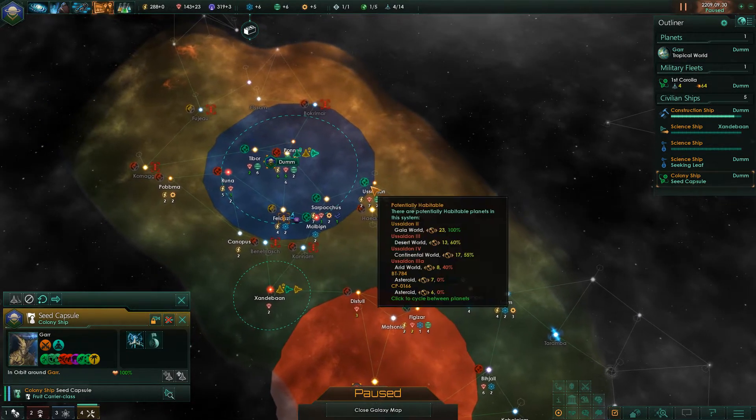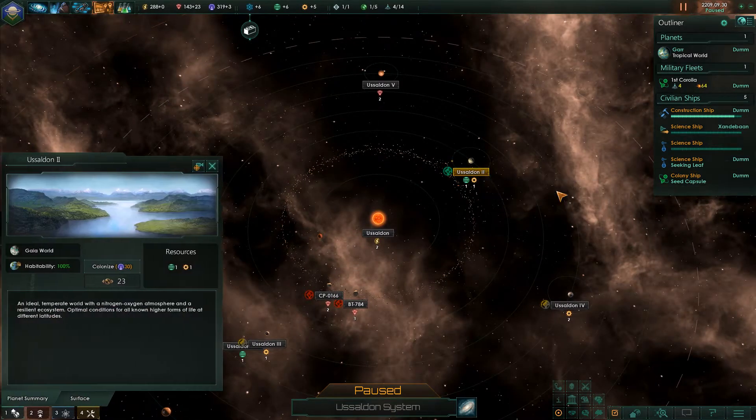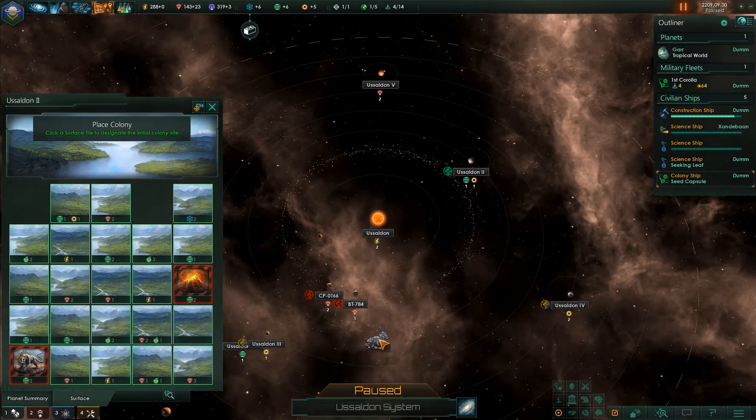Colony ship is there — it's the 23 Gaia world. Colonize this planet, please.